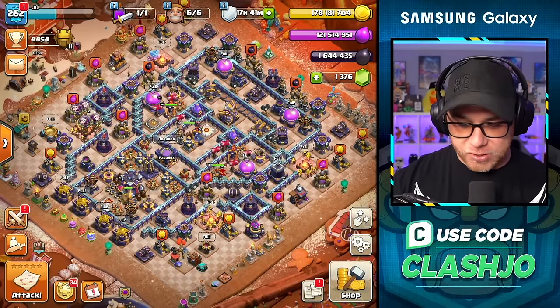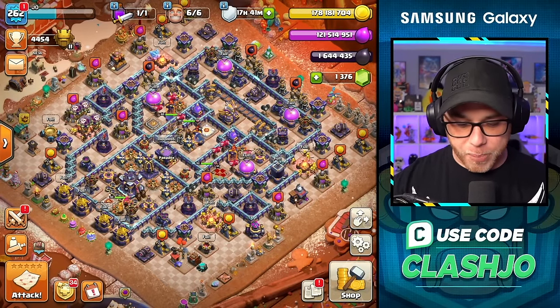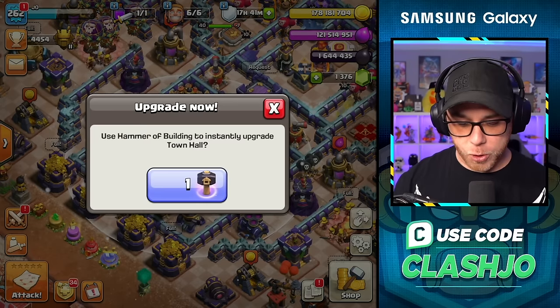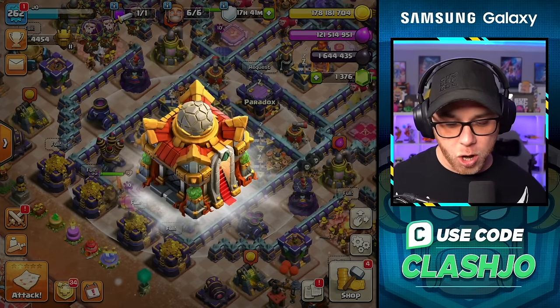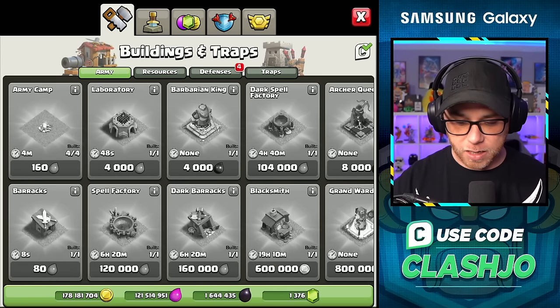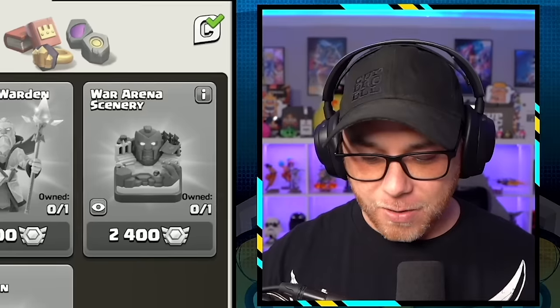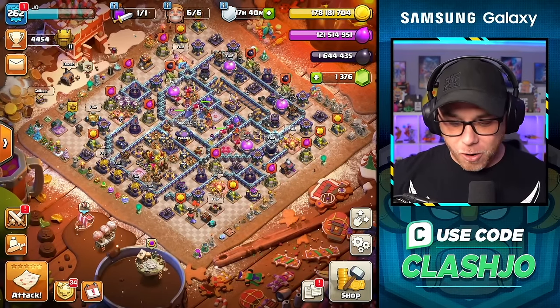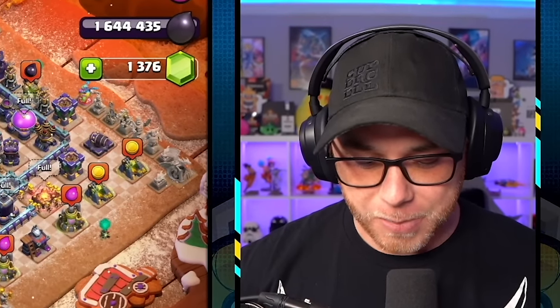We got a ton of resources, but I think there's one more pack. So are we going to upgrade to Town Hall 16 right now? I think we have to, and we're going to hammer it. Here we go, Town Hall 16! I can't believe this is already out. And we should have another pack in there. No, there's not. There's no Town Hall 16 pack? What is happening here?